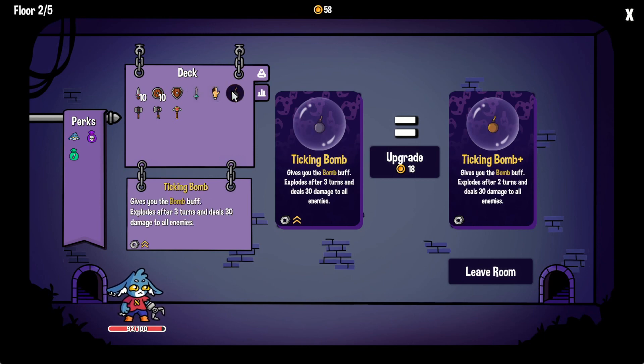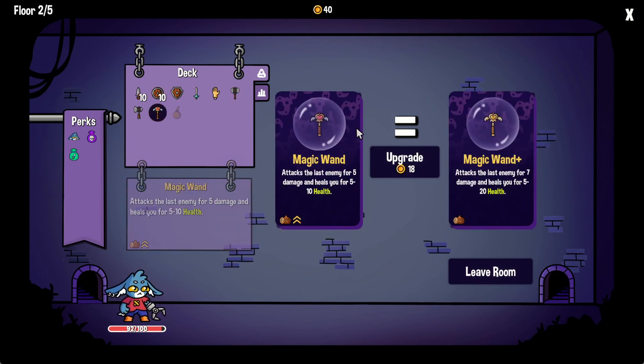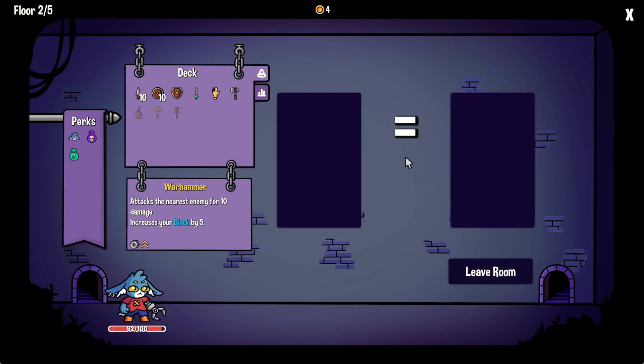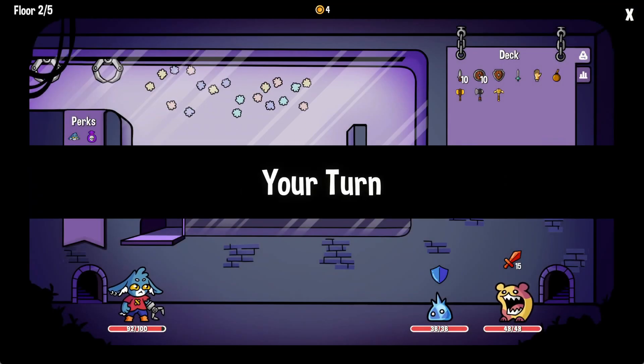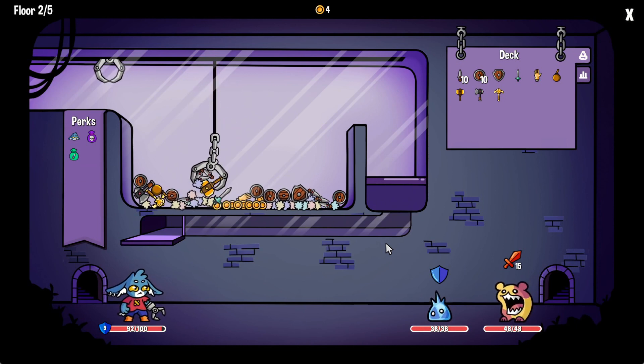Sometimes the claw just misses everything because it scrapes the wall and doesn't drop right. So you have to look at the machine and decide where your best move actually is. And I'm really enjoying my time with this. I got a full copy of the game, but I'm currently only playing the demo — that's the only thing available to me right now. But over the course of time, as this updates, I'll be playing a lot more of it.